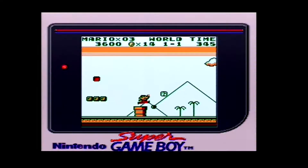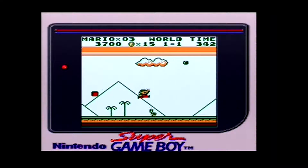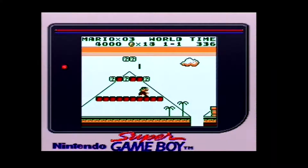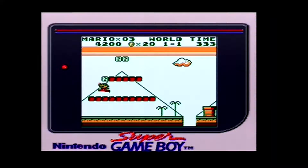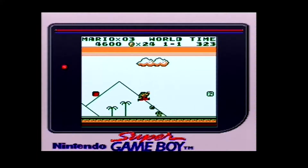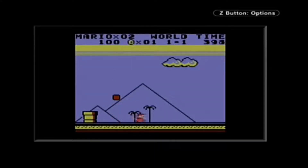I myself never managed to beat this game before recording it for this video, but I did make it to the final boss many times. Rather than the usual Mushroom Kingdom, this game takes place in Sarasaland. Its four kingdoms have been invaded by the alien Tatanga, who has also captured Princess Daisy, making her first ever appearance. And Mario has just got to deal with it, starting with World 1-1 in the Birabuto Kingdom.